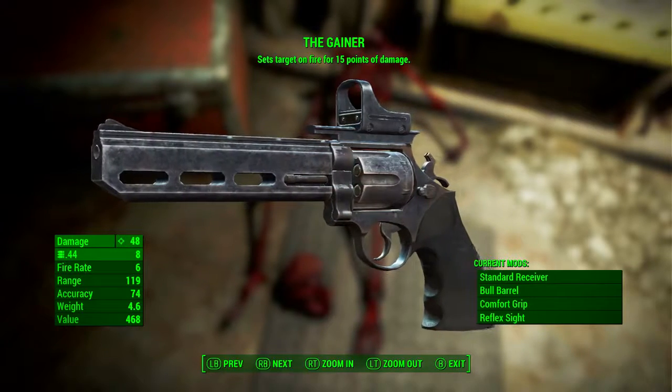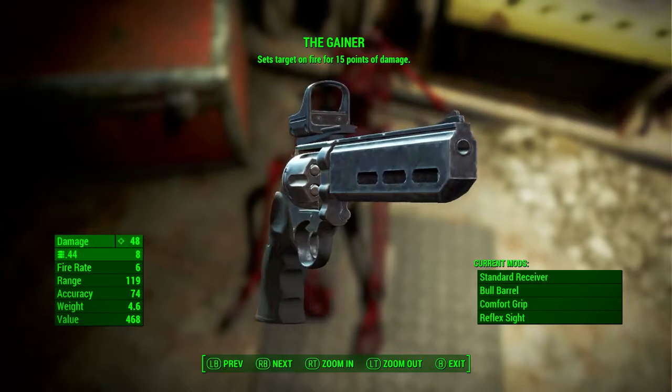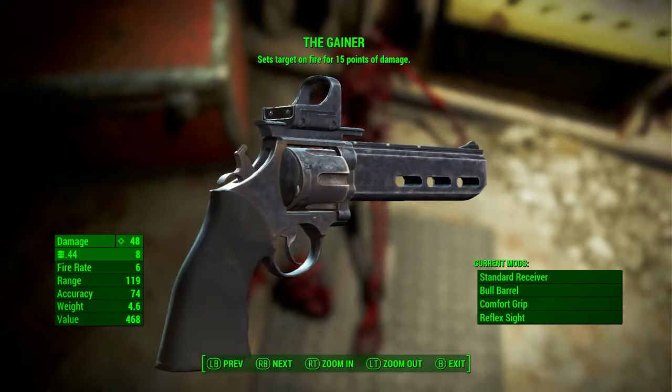Down in the bottom right we can see The Gainer comes with four mods applied: the standard receiver, the bull barrel, the comfort grip, and the reflex sight. No matter what your level is, The Gainer will always come with these mods already attached.